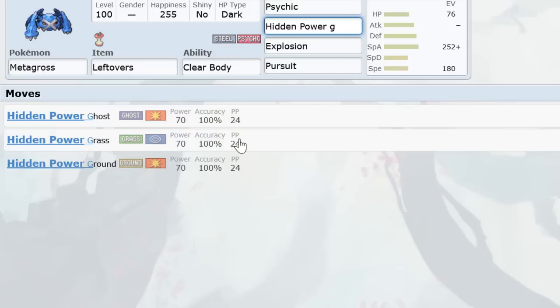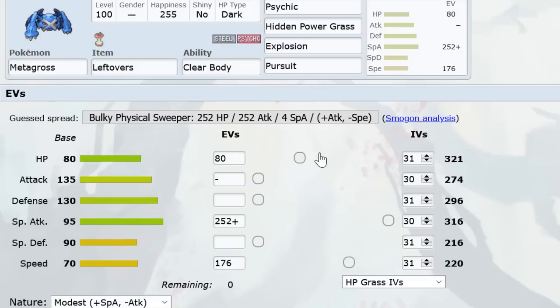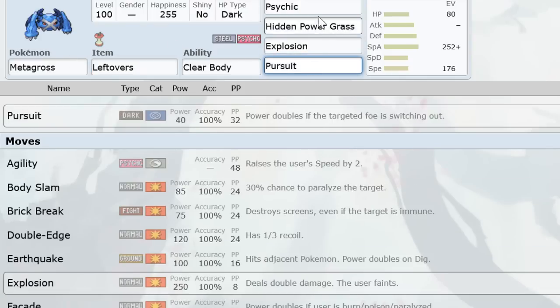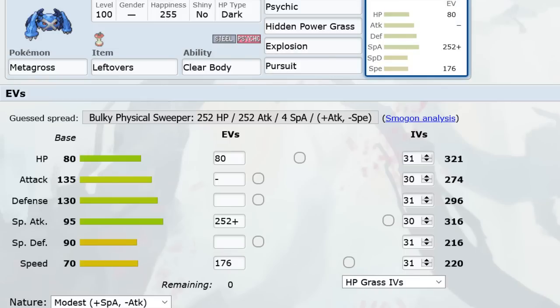Lum Berry is obviously great for Gengar Will-O-Wisp, Breloom Spore, and absorbing random T-Waves and Body Slams, but Leftovers longevity is very nice. This Metagross is meant to be more resilient in the face of status because it's supposed to Psychic and Pursuit against Gengar, so a burn isn't the end of the world. With ADV mechanics, if your Metagross explodes on a Suicune and the Suicune is slower, Suicune will not move that turn — so you can deny Suicune a Rest even while burned.